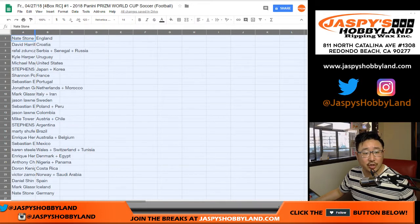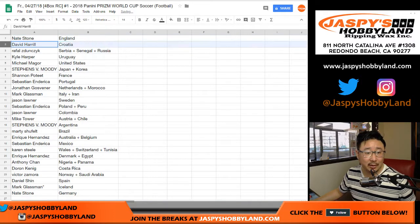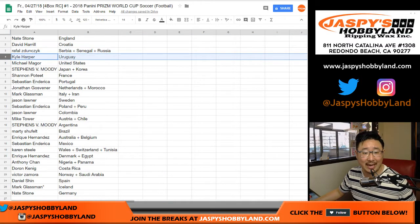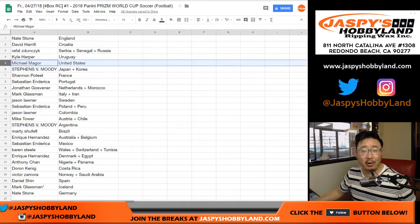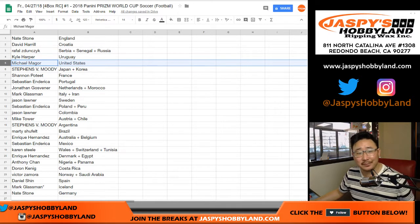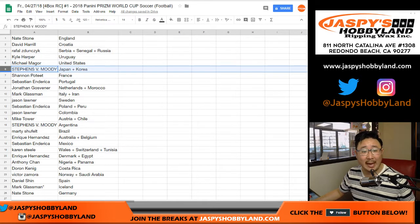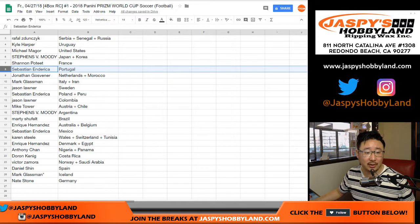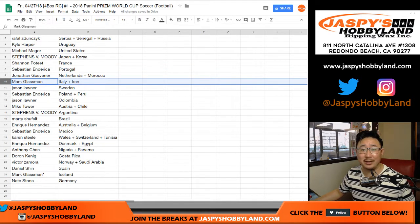So here's how it shakes out. Nate, you have England. 007 Croatia, a combo with Serbia, Senegal, and Russia. Kyle with Uruguay. Mike Magor with the United States — even though we're not in it. Bummer. Moody with Japan and Korea. Shannon with France. Sebastian with Portugal. John, you got the Netherlands and Morocco. Italy and Iran for Mark.